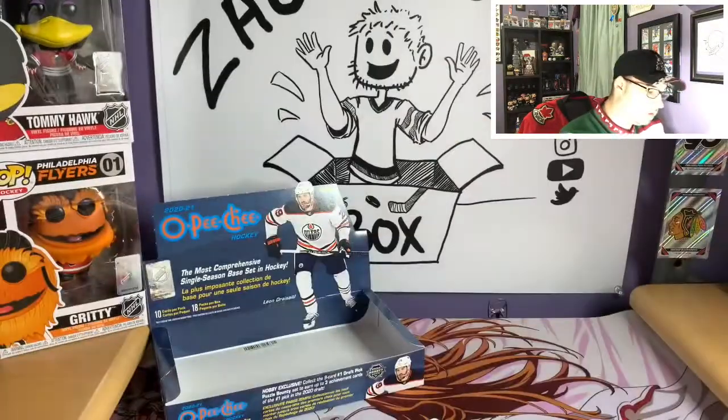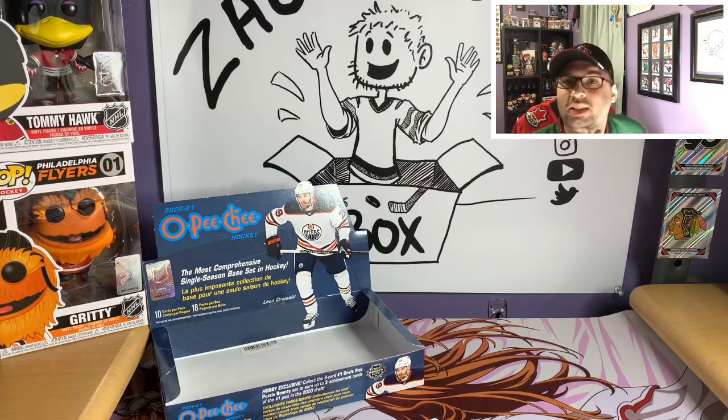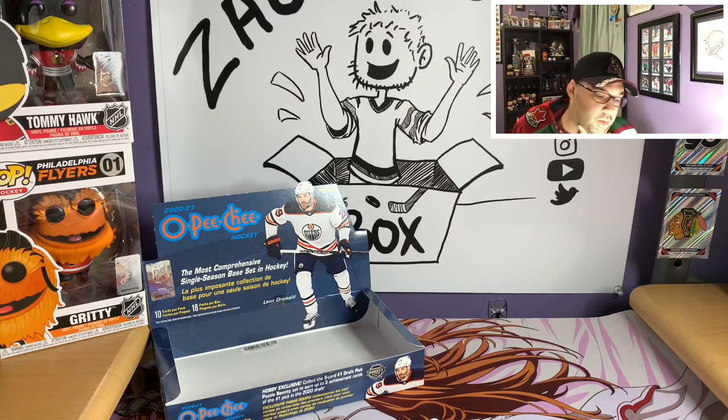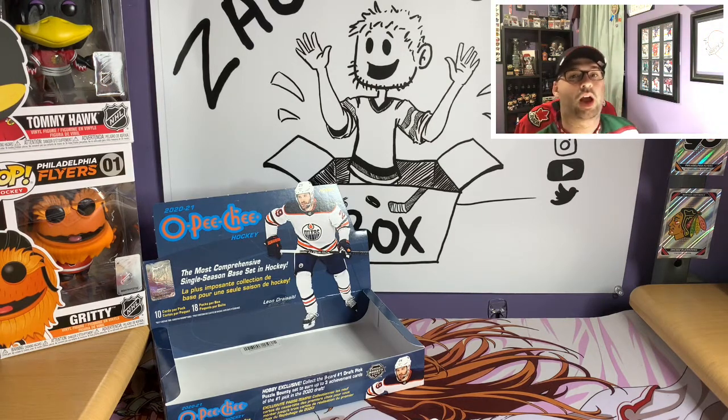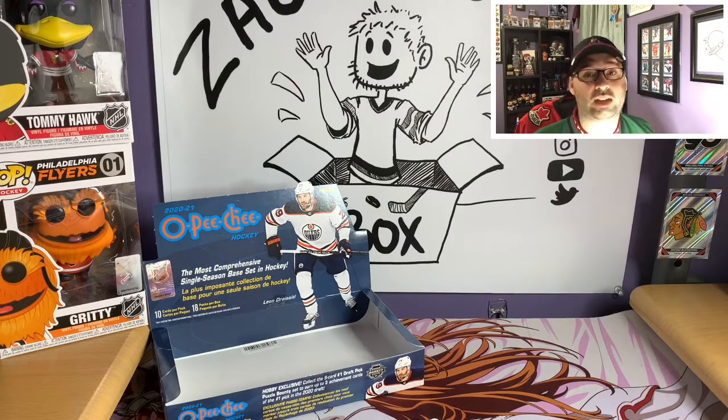Continuing the hits: Igor Korshkov marquee rookie, Anze Kopitar Tall Boy, Boston team checklist, Eric Staal playing card, Dallas red team checklist, Kiefer Bellows red marquee rookie, Willie Nylander blue, Wayne Gretzky marquee legend, Conor McDavid Tall Boy, Brendan Hagel marquee rookie, Islanders team checklist, Jonathan Huberdeau playing card, Sam Reinhart blue, Mark Stone Black numbered 9 of 100, and Anthony Mantha Black numbered 53 of 100. Not too bad — we might open a couple more boxes to chase that Gritty playing card. Thanks for watching, and welcome to year two of Zach's Hockey Box!